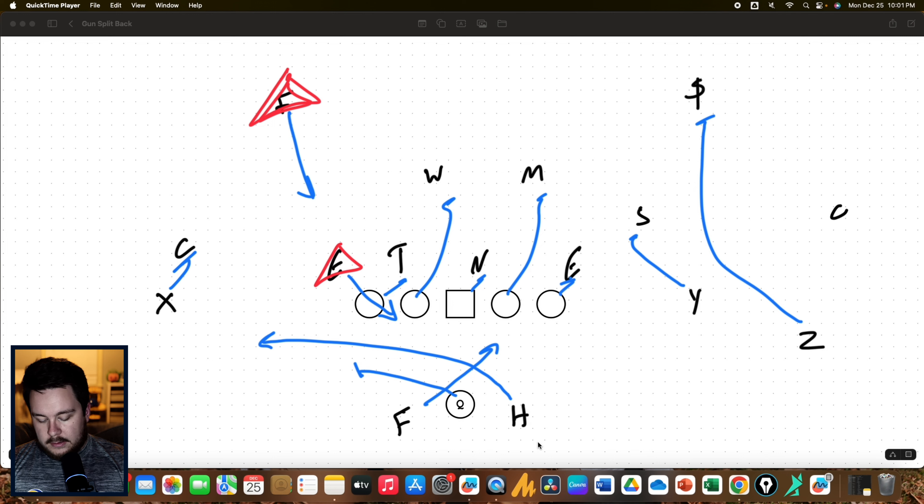But let's say the defensive end crashes and squeezes what looks like a down block. Then the quarterback is going to pull it and get eyes on the free safety. If the free safety plays the quarterback, then he's going to throw it out to the slide route of the H. If the free safety takes the slide route, the quarterback is going to pull it and run to daylight.